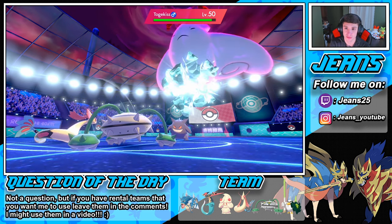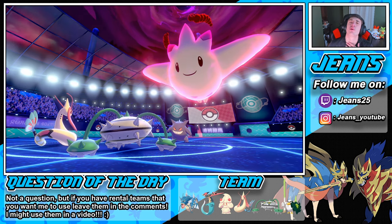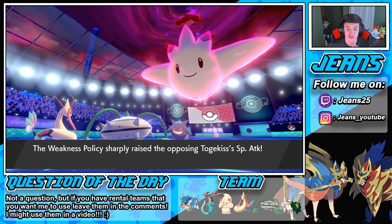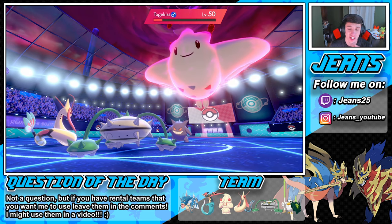Ice Beam — no freeze. Oh, it's Weakness Policy! We are sitting in a tough position right here. Gyro Ball's gonna have to do some work — get out there, do some nice damage. Beautiful! Gyro Ball was huge. We're going to protect our Milotic here, then go into another Gyro Ball and try to get rid of this Togekiss.